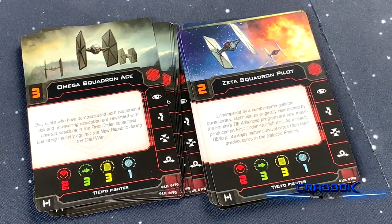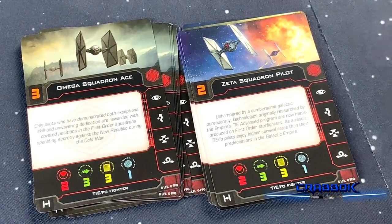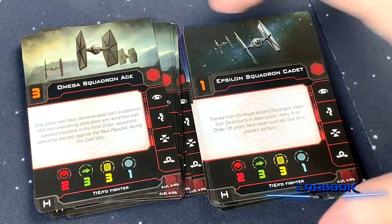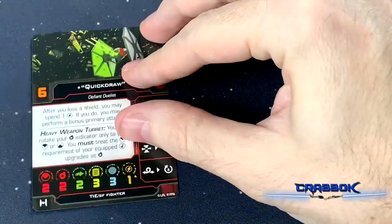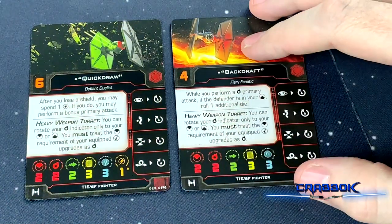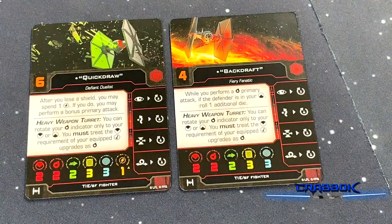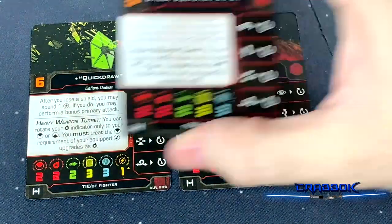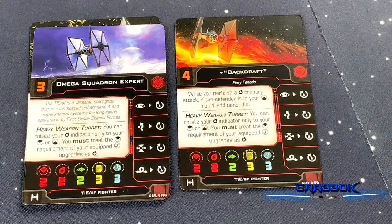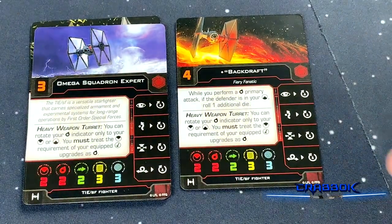Seven Epsilon Squadron Cadets. Now our TIE SFs: we've got Quick Draw and Back Draft. Quick Draw with that initiative 6 — wow! Four Omega Squadron Experts and five Zeta Squadron Survivors.